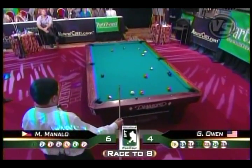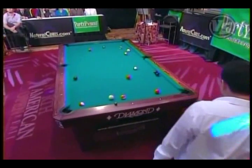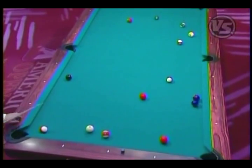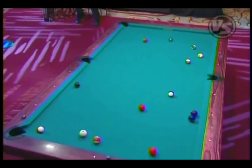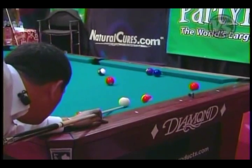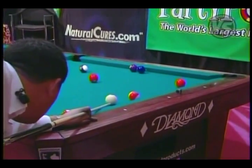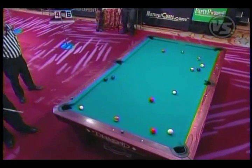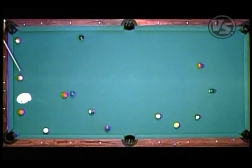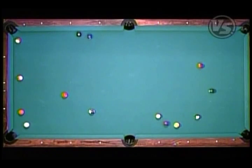Now he's in a tough situation. The reason he's trying to play for that ball — you see the two and the four stuck together; they do not go. He had to get on the orange ball to break them. Now he's playing a safety. He's going to hit the two and stick the cue ball behind the orange ball, trying to break those balls up and give his opponent no shot.